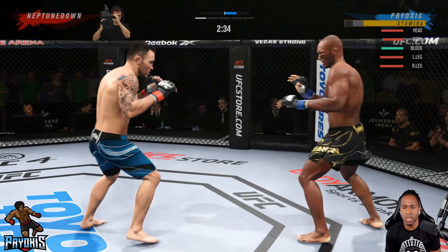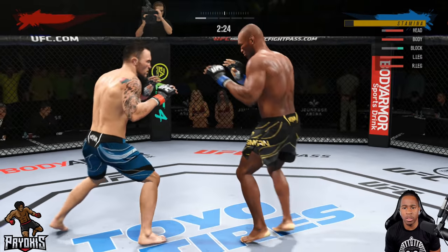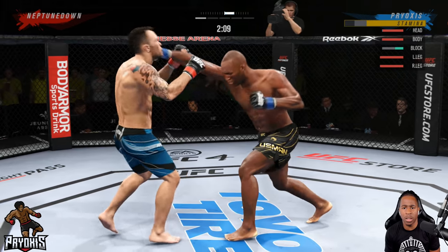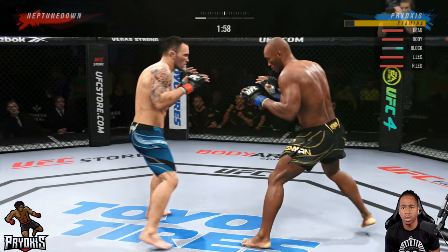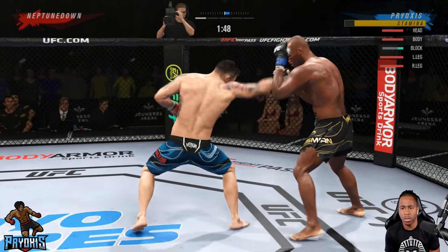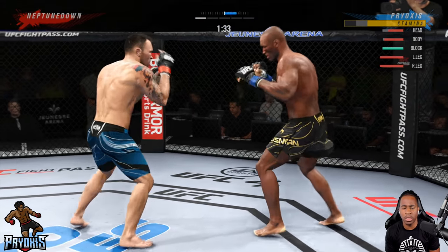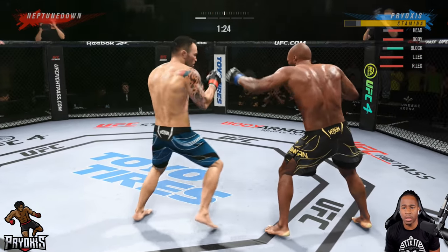He's utilizing his front kick nicely. I'm countering to the body — kind of like Kamaru Usman was doing in real life, countering with that uppercut to the body. I anticipated he'd throw a front kick or something, so I look for the counter. He's throwing a one-two as well.